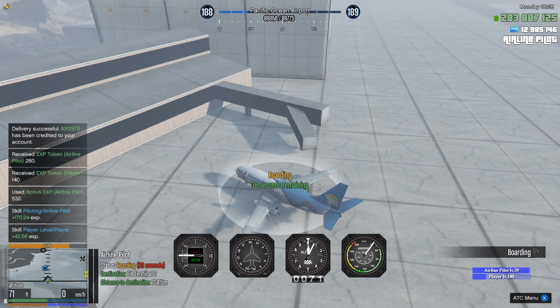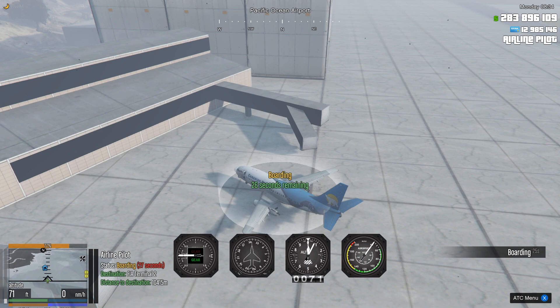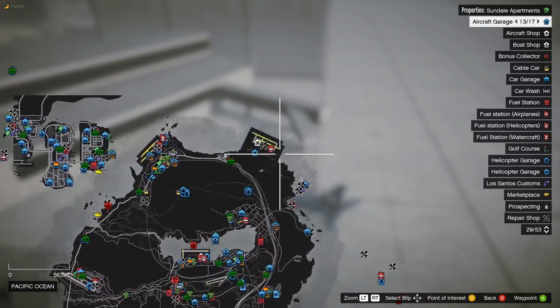After the deboarding is done, as you will see I got my XP tokens for airline pilot, and the player tokens as well as the XP. You also get paid for every stop as well.